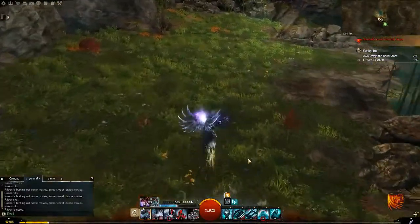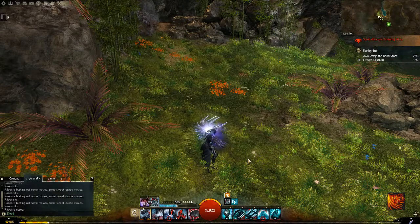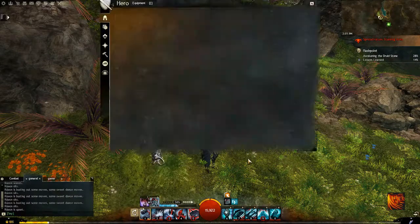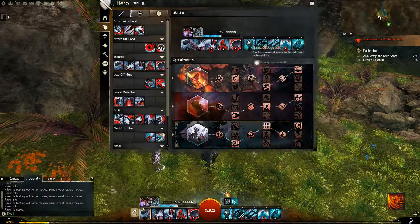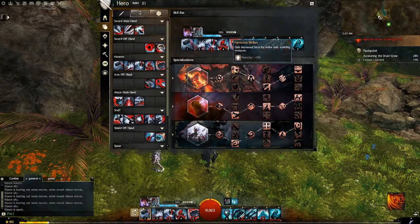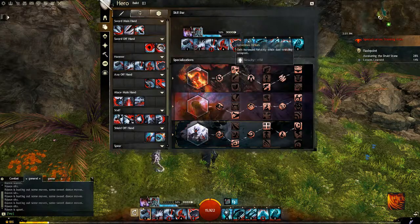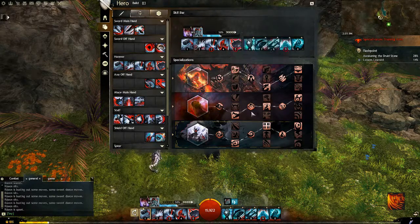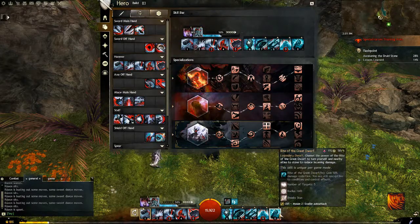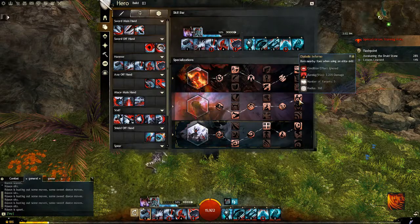That is how you run a little bit faster. Now, if you are running a condition build with Furious Strikes, that also means you will be able to use your Elite — Rite of the Great Dwarf — a little bit more often in order to activate your Diabolical Inferno.